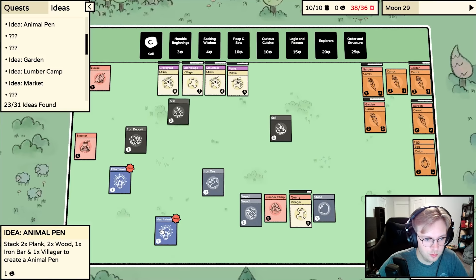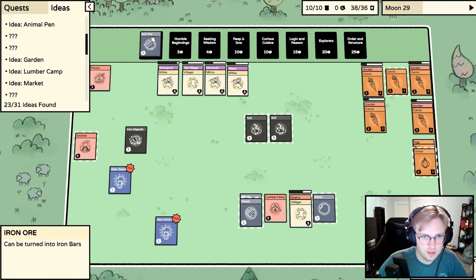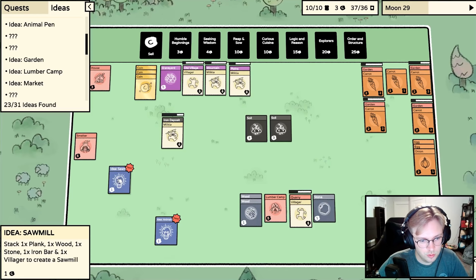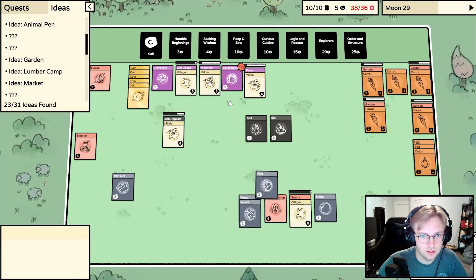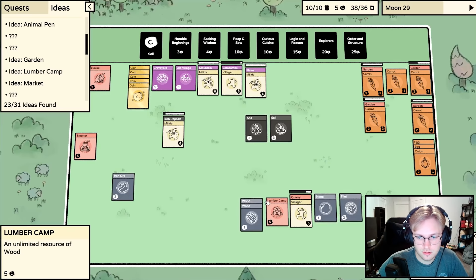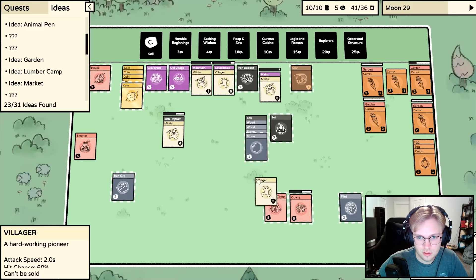Let's put a villager on there. An iron deposit, idea, animal pin - that seems great! There's another soil for another garden, iron deposit, iron ore. Put on the iron deposit - a sawmill: one plank, one stone, one iron bar. We don't want animal pins - we like carrots. Because we're gonna make even more. A cat - and there's the catacombs!